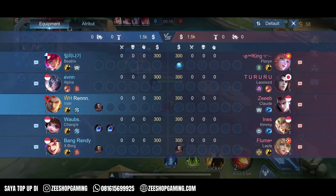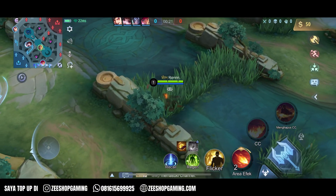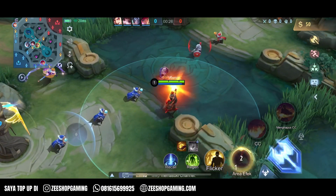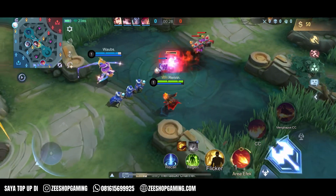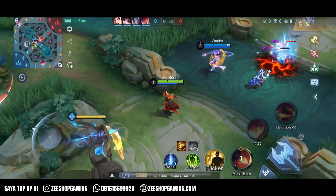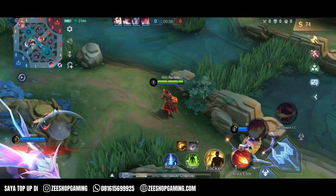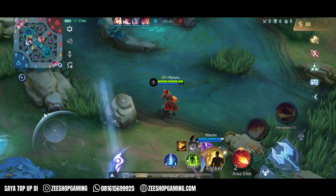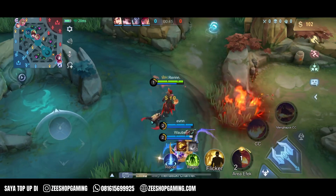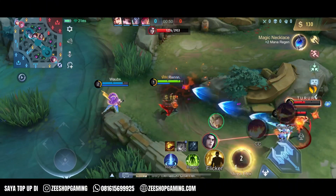Nah musuhnya kayak gitu, gaskin. Untuk Valir sekarang enak banget ya skill satunya, jadi lebih berguna lah. Kita nggak perlu lagi last hit minion karena udah pasti dapat pengurangan cooldown 50%. Jadi sekarang ngehit minion nggak perlu lagi last hit. Kalau ke musuh tetep skill satunya dapet 1 stack — anggapan aja kayak no cooldown skill 1.